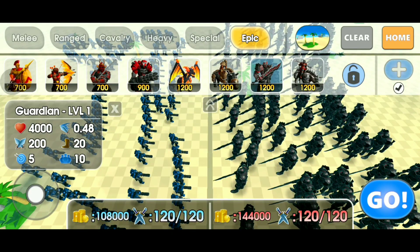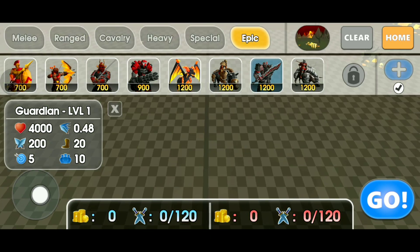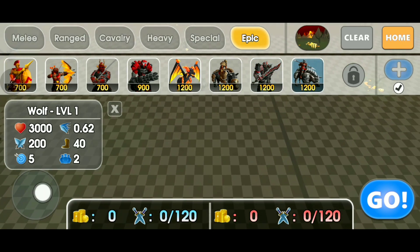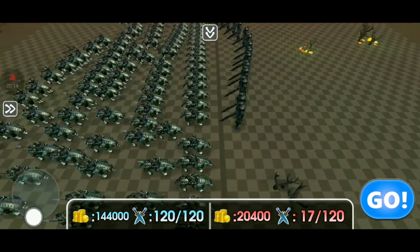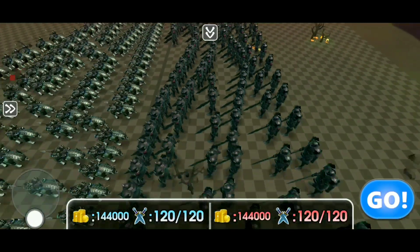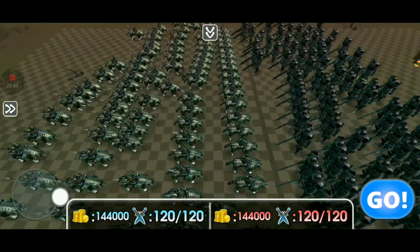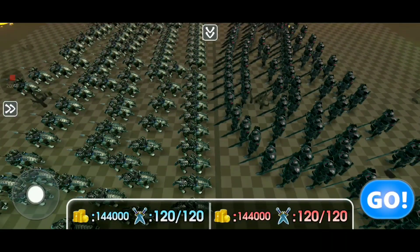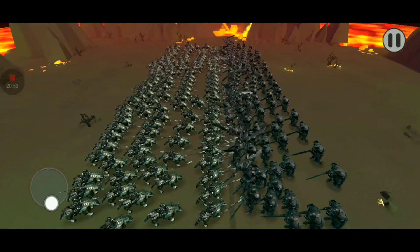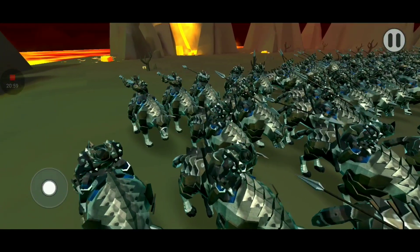Let's change the map to dark for the last match — go full epic and full dark. I'm gonna go with wolves. About 120 wolves on the map and about 120 guardians on the right side. The guardians take more space than wolves. I've evenly distributed everything — 120 wolves versus 120 guardians.